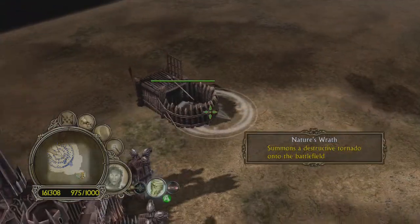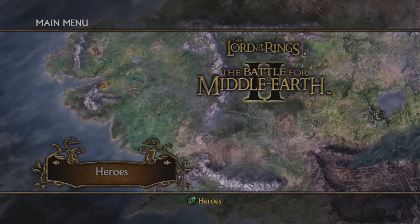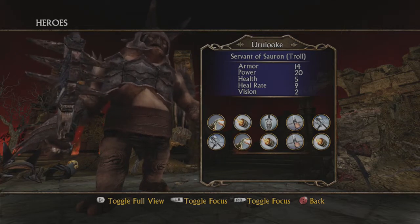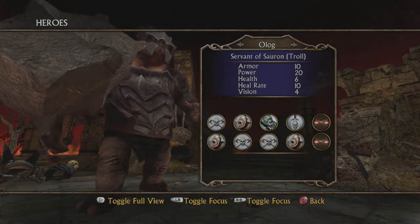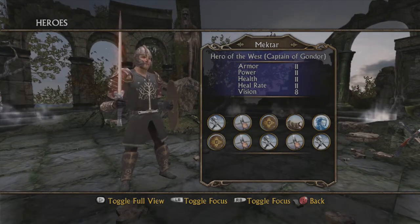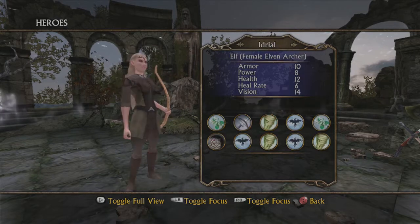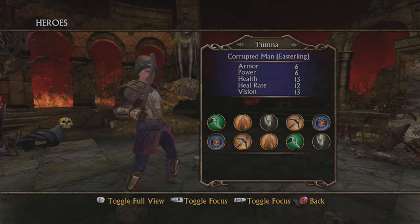These skirmish battles are fantastic and there is so much fun to have with them. Another feature the game has is heroes. Certain objectives can be completed that will unlock a new hero for you that can be used in a skirmish battle. What's really cool about this is that some of these unlockable heroes are from another Lord of the Rings game, The Third Age, which I recently reviewed — link in the description if you want to check that out. Heroes such as Berethor, who was the protagonist in the Third Age game, Idril, Morwen, and even the dwarf Hadhod, as well as several others, some evil, some good.